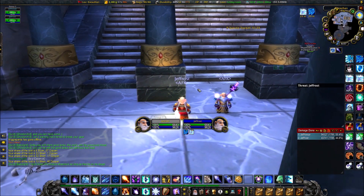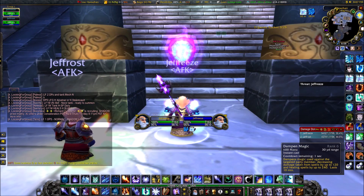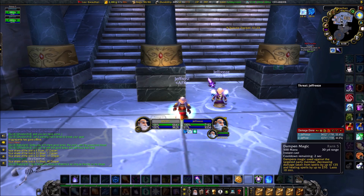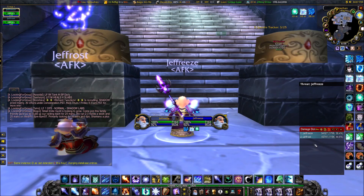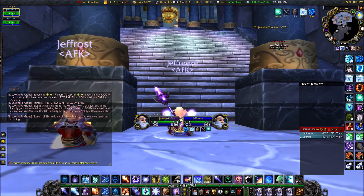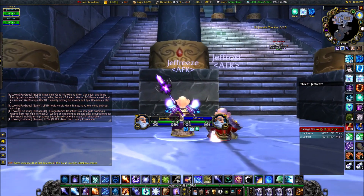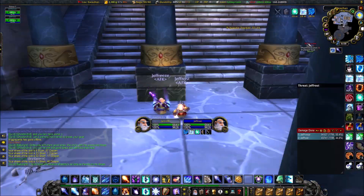Hey folks, Jeff here. I've got my two mages in Karazhan today for the first time. I was going to try out and see if I could have some success applying the same strategy that myself and others have been doing with this mage duo strategy in dungeons. I just made a video on Shadow Labs of how I've been farming in there, and I've had some good success in Shattered Halls, Steam Vaults, and Slave Pens with two mages and blizzarding with the Frostbite talent.